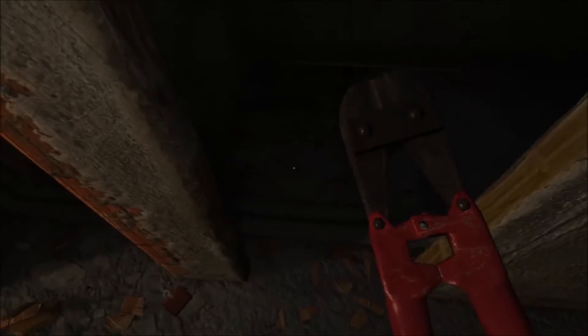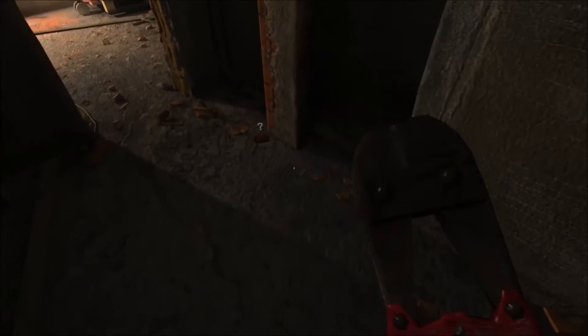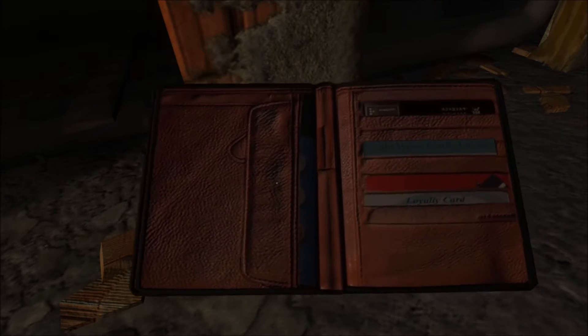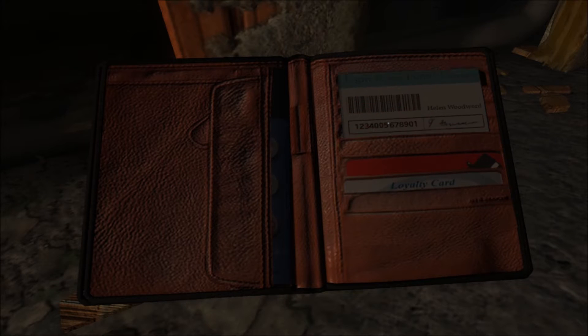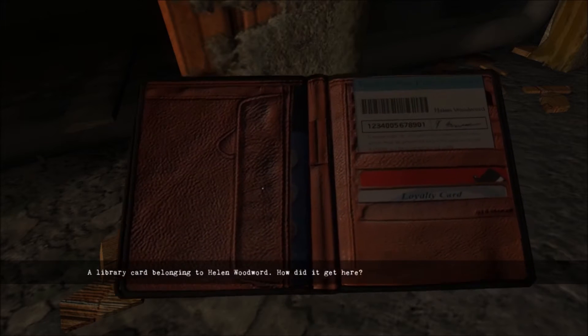We're not seeing any jump scares yet, so I guess this is more of... it kind of reminds me of like Escape the Car, but with a scarier vibe. Which is cool — I like that. Graphics, so I'm down. Where did I jump down from? Where was the wallet? There we go. A library card belonging to Helen Woodward. How did it get here? Alright — Helen Woodward.